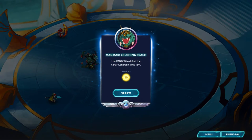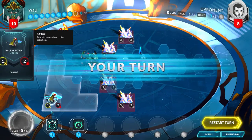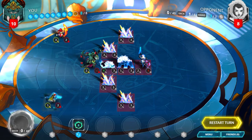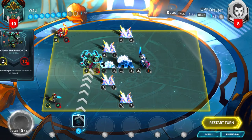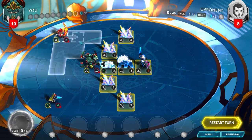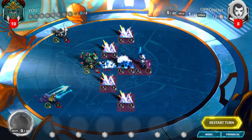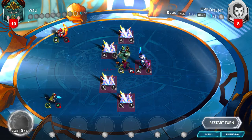Magmar, Crushing Reach. Use range to defeat the Vanar general in one turn. Play Greater Fortitude on your Veil Hunter, and play Bounded Life Force on your general. Destroy both the Crystal Cloaker and the Borian Bear with your 2 ranged units. Then declare a path for your 10-attack general to defeat the enemy general.